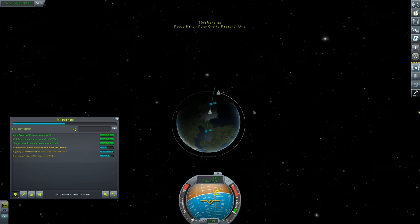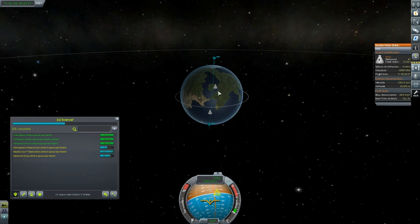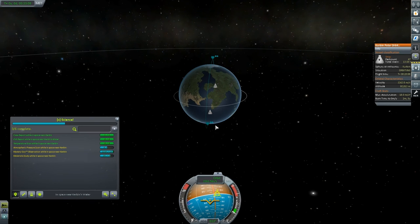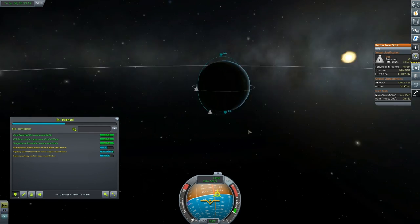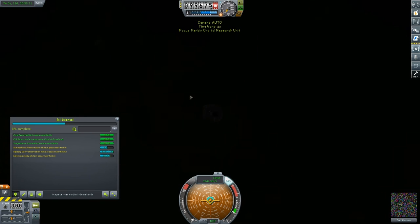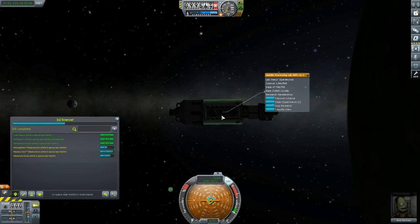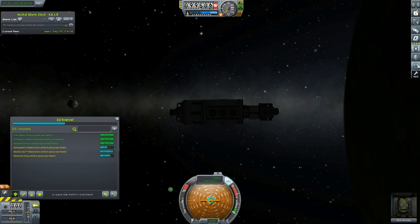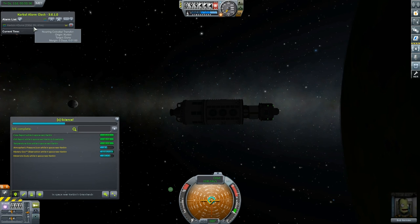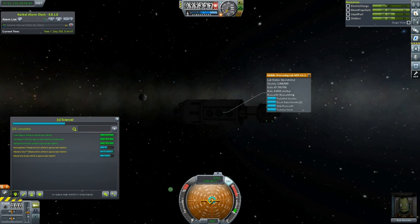Let me check what angle we're orbiting the planet at — I can't seem to find it in the craft stats. Nonetheless, it's not a bad orbit. Let's check back on our original Kerbin Orbital Research Unit and see if it has more data to send back. I'm waiting for my transfer window to Duna — there are still 230 days until the Kerbin-to-Duna transfer window opens. They are researching and have enough electricity, so that's about all we can do.